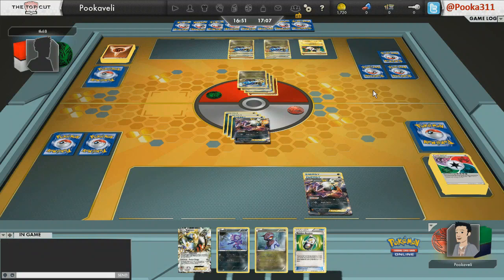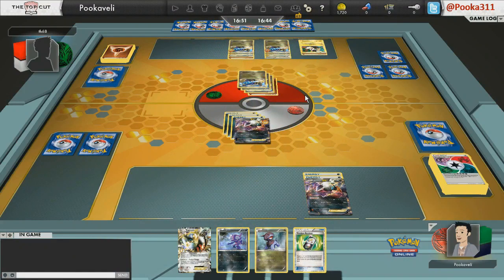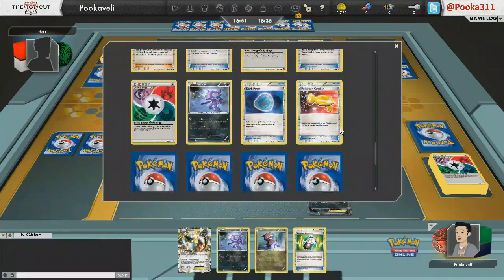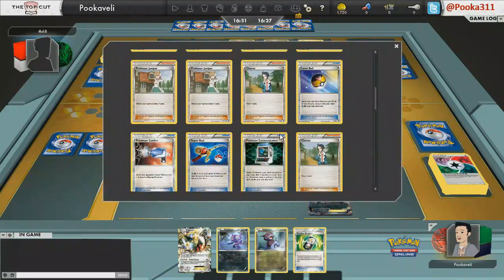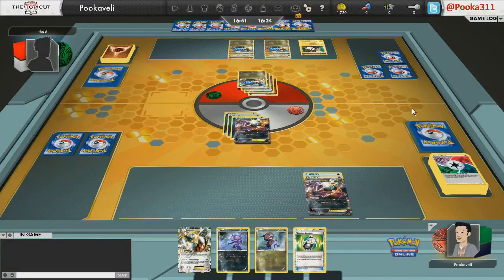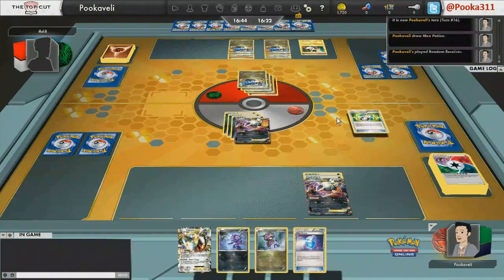The only concern is that I don't draw Dark Energy. He retreats the active Garchomp for the one with no damage. There could be some scary stuff — like a Terrakion and an Energy Switch to retaliate. If he dropped that out of nowhere I would probably lose; he'd just steamroll me with Land Crush the following turn. Max Potion would also help but looks like he might not have one either. So I'm going to Random Receiver, and I don't want to play Max Potion — I'd rather attack with the fully powered Darkrai.